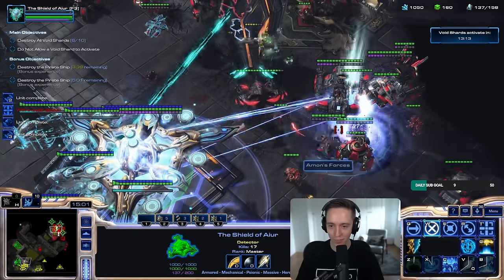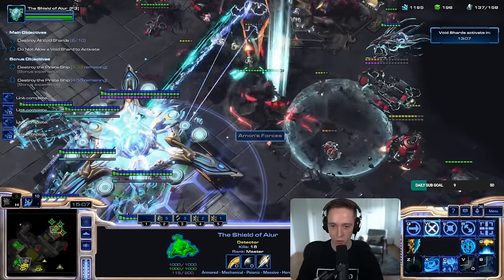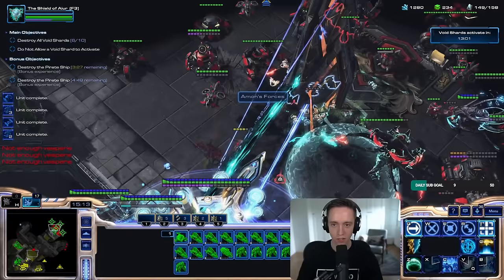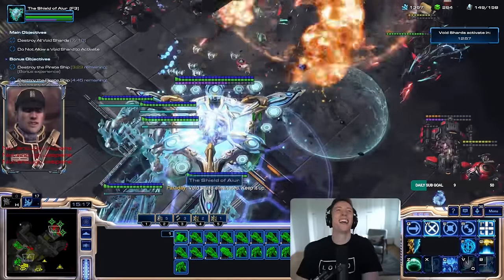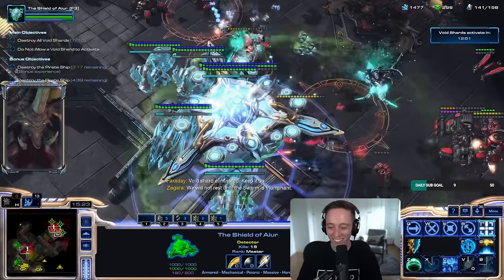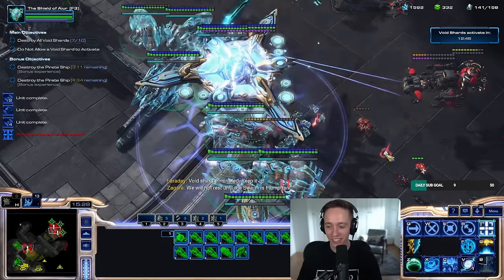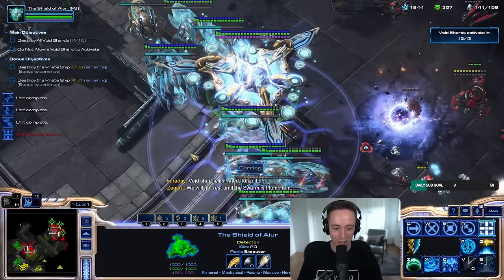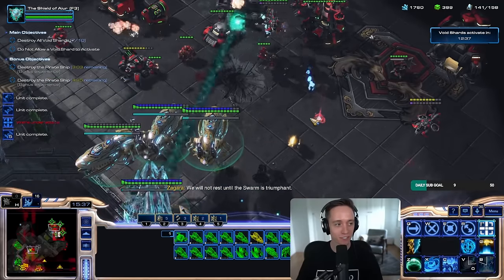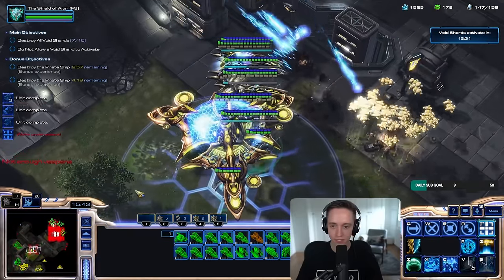I can use this again. Dude, my Mothership is ridiculous — the combinations are insane, I can do some sick wombo combos. Whenever you lose your Mothership, it just warps in again for free. Very balanced. How do you even lose it? It's got 2,000 health. Seems hard to lose. Well, if you hero solo it with a bunch of mutators on, that's probably how.